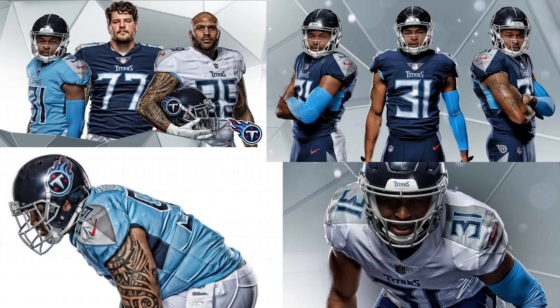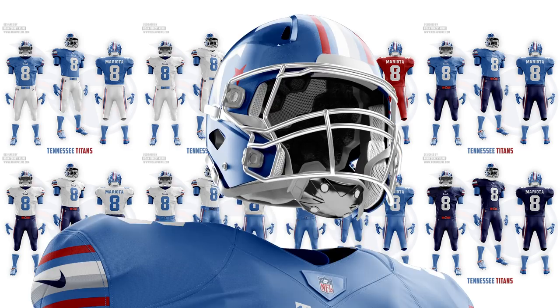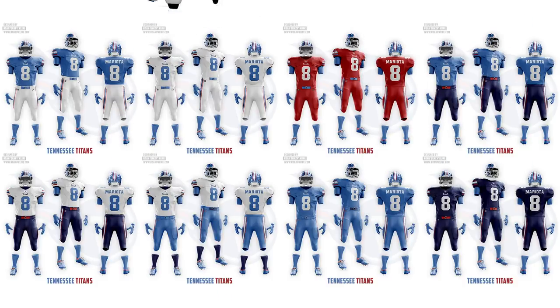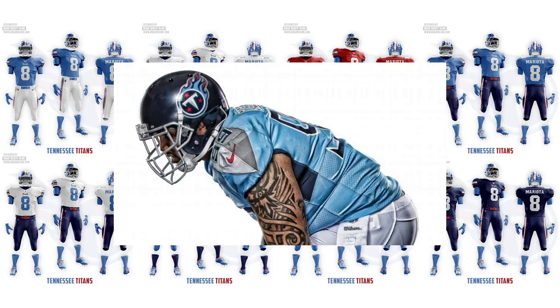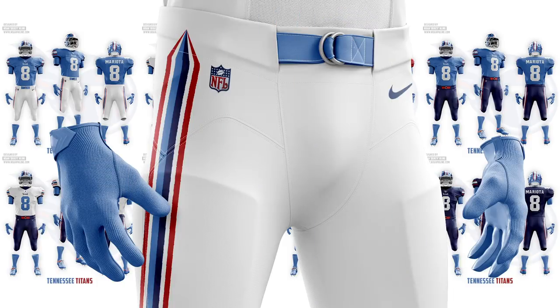The Tennessee Titans are in the bad category, though Bacon did this before their rebrand so it'd probably be slightly higher now. I tried to limit color combinations in my design and went mainly with the Oilers color scheme. Instead of a white helmet I went with the light blue helmet — I think light blue looks really nice and I don't know why they don't just embrace that as the main color. There are too many navy teams. The red and light blue look really nice together. I kept a similar sword stripe that they currently have — mine is on the sleeves, pants, and helmet — and on the dark colors it's gray while on white it features both blues.